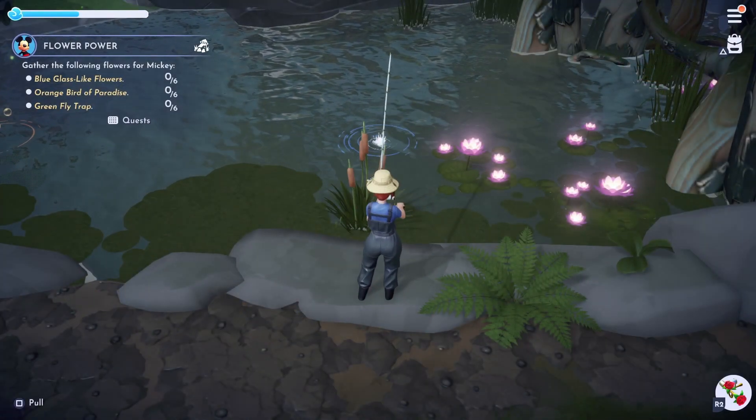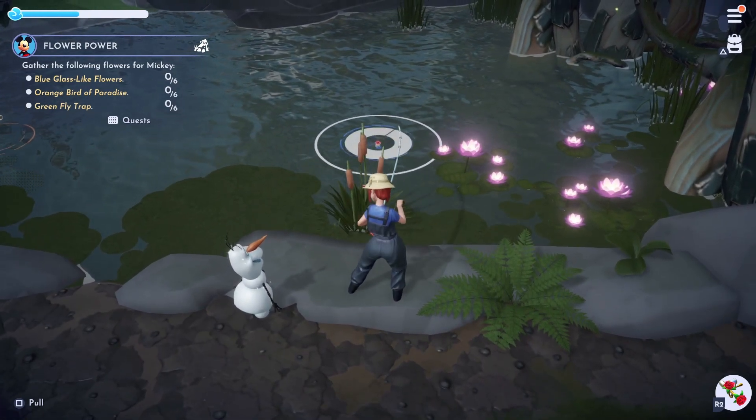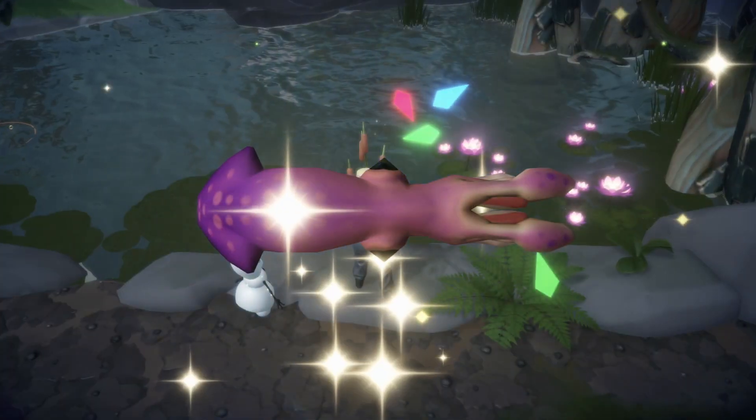Next up we'll be looking for some squid. These can be caught by fishing the blue or white bubbles in the Glade of Trust or Forgotten Lands. These sell for 500 coins each and are great to add into your recipes because they give you 1,000 energy.